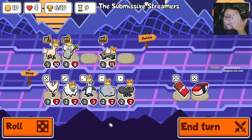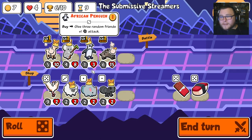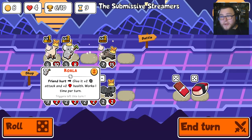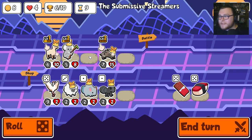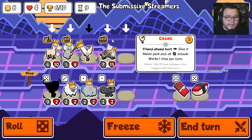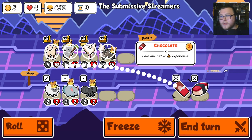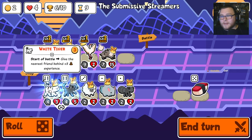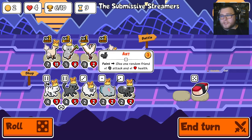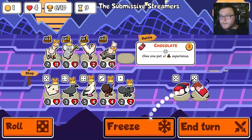Son of a gun guys, come on. What are you doing? We'll do this. I guess we'll just crane for now. We'll chocolate. And now we're just gonna look for... there's the level three koala.